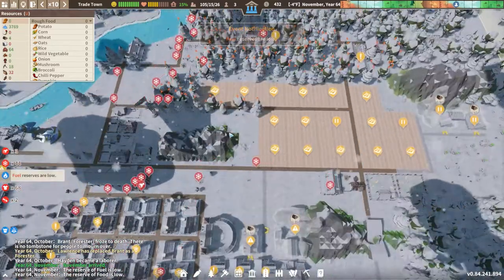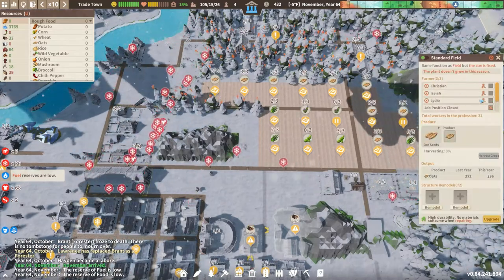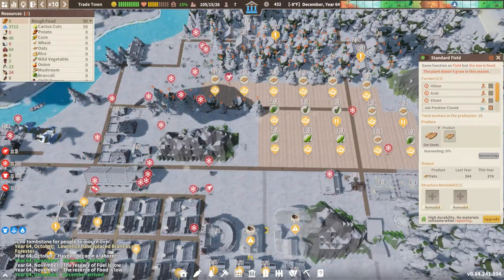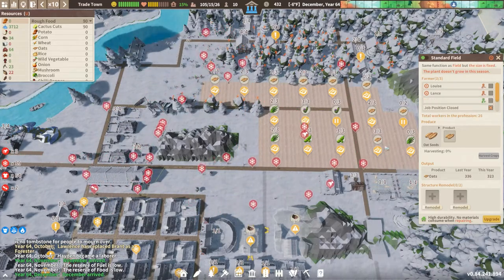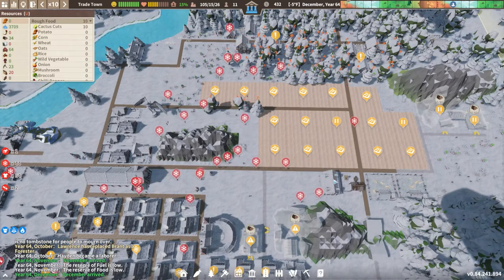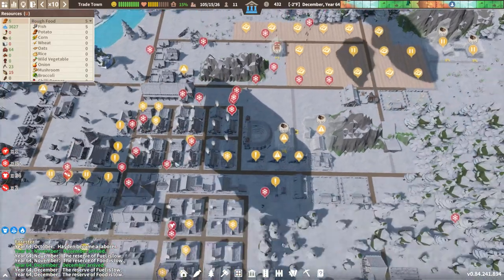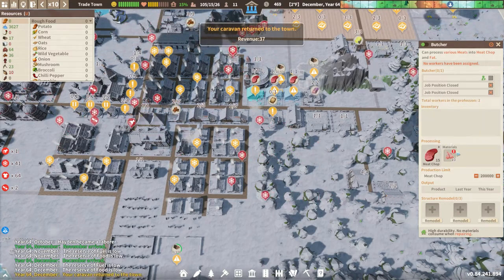Fuel reserves are low, we know that. Since we seem to have gotten away with only two people in a couple of these fields, I'm going to knock a couple people out of there. The oats and agave will knock down to two workers. Let's also put in another warehouse while we're at it — we'll have the resources to do more of those and be better off with efficiency, not having to go so far to store things. Also got the other butcher set up with meat chops for the geese, but not a whole lot of workers.